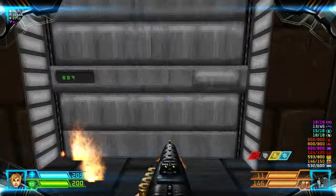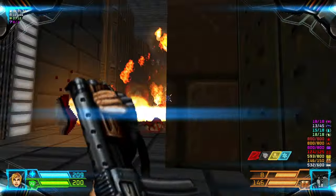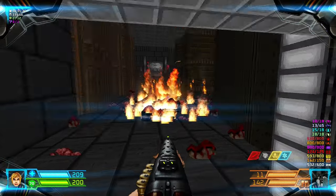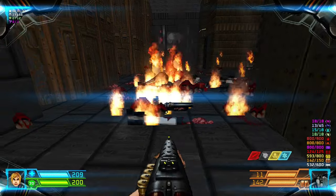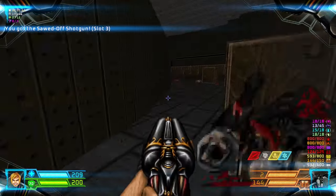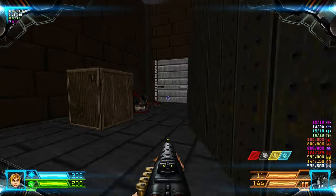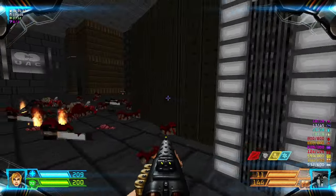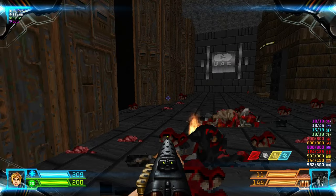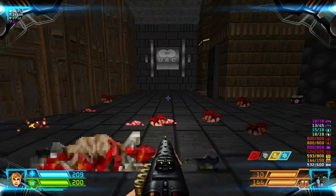Let's open this door and kill some Arachnotrons. Grab the super shotgun if you need it - I just wanted the ammo so I'll put that away. There are chain gunners in these darkened alcoves, kill them.